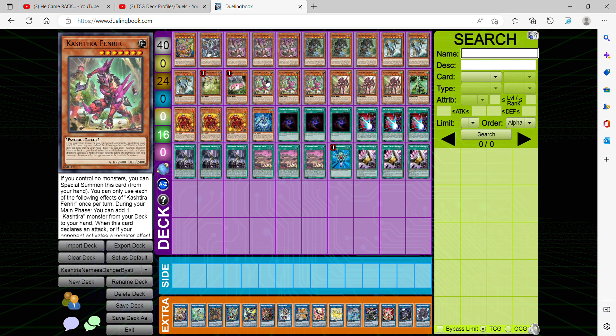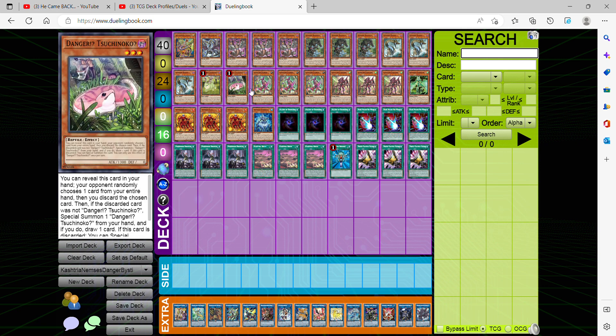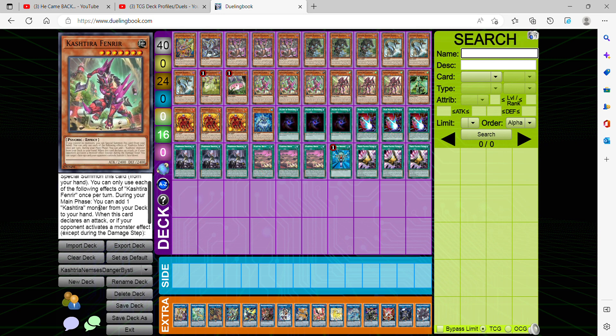Obviously we're playing three Kastria Fenrir. They all share the same first effect: if you control no monsters, you can special summon it from the hand. But what makes Fenrir the best is that during your main phase, you can add one Kastria monster from your deck — including itself — to your hand. When this card declares an attack, or if your opponent activates a monster effect except during the damage step, you can target one face-up card your opponent controls and banish it face down.